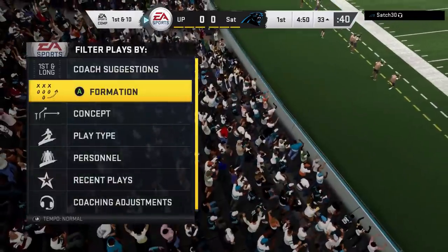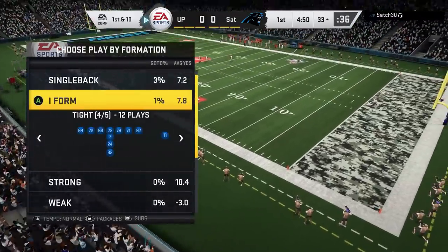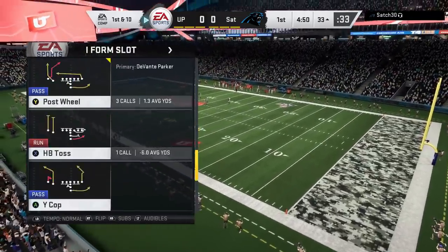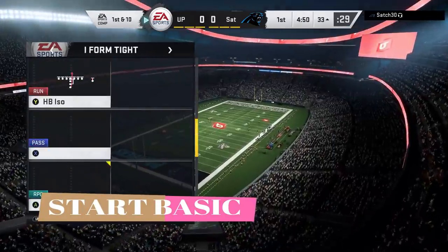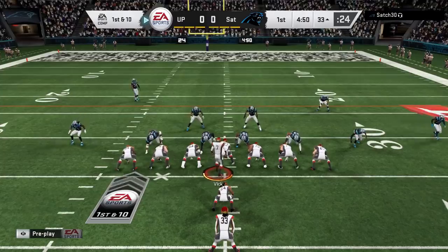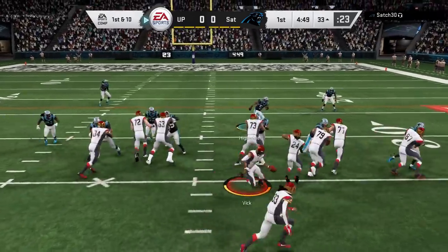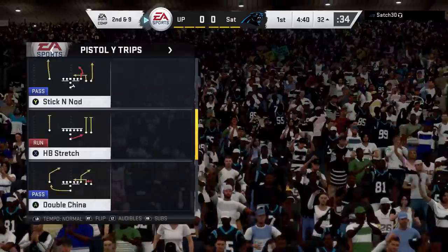One of the first things that I do, whether I have my favorite playbook or the Niners which I'm using now, is I always start off pretty basic. I start off just about every single game with a simple stretch play. I don't know this playbook as well as I know my normal playbooks, but I found a decent stretch play. Just to get a couple yards, I'm happy with that. A couple yards is fine — I'm playing it safe.